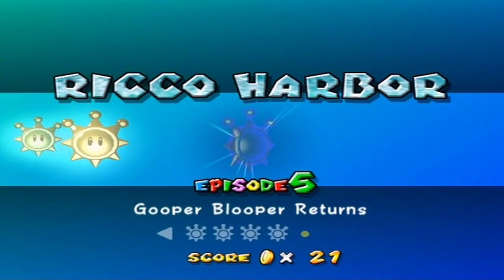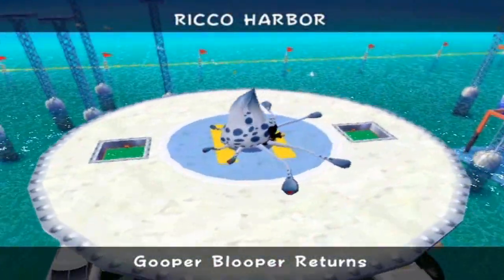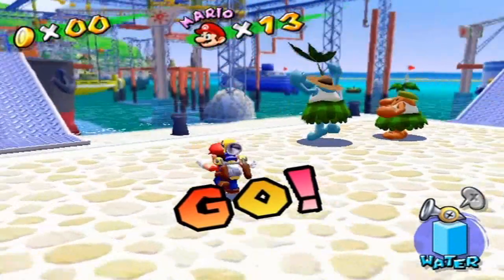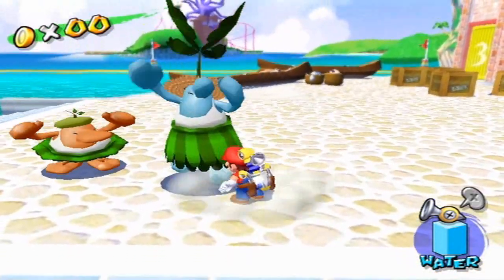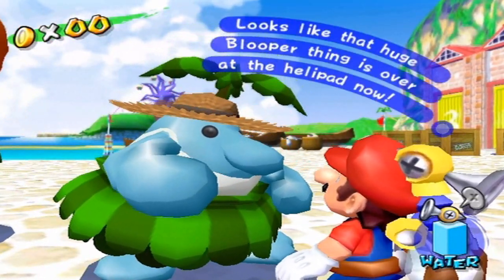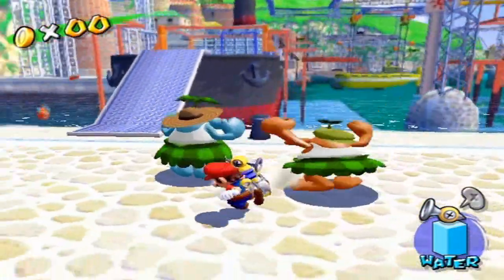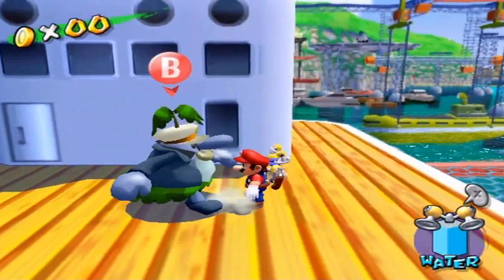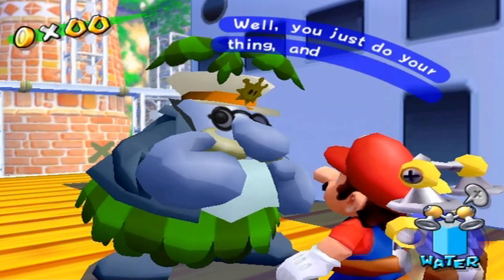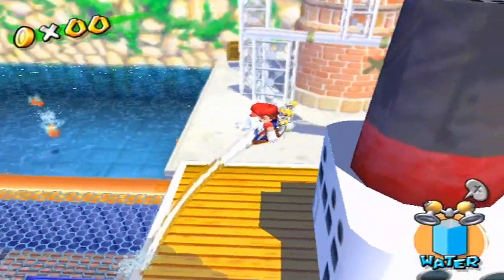And for what's likely our final mission of the episode — Episode 5, Gooper Blooper — I've probably been driving you guys crazy saying 'Glooper Blooper.' Gooper Blooper Returns. The same boss from the first episode. 'Looks like that huge Blooper thing is over at the helipad now.' The captain's actually on his boat now. 'Seems that pesky Blooper is back. Well, you just do your thing and I'll take care of it, I'm sure.' Me? I'll be right here the whole time. Okay captain, don't worry — we will take care of it for you.